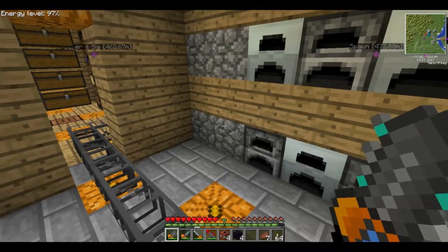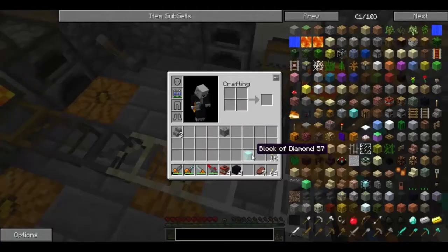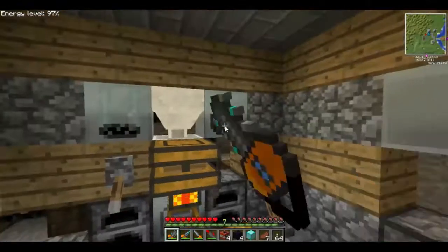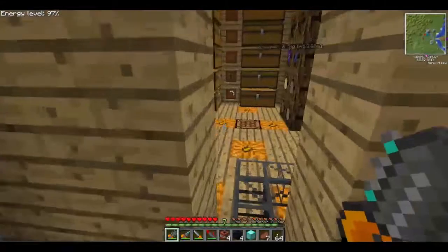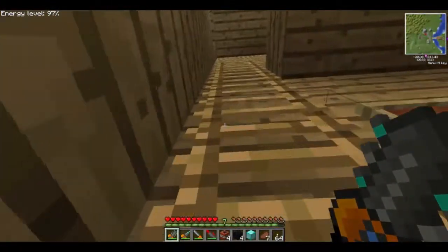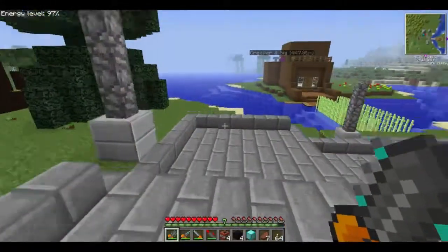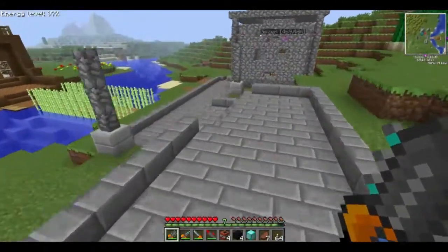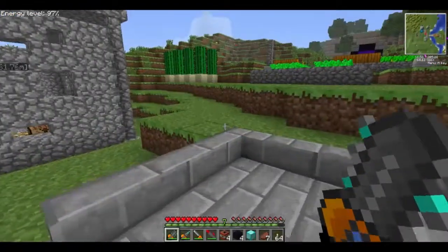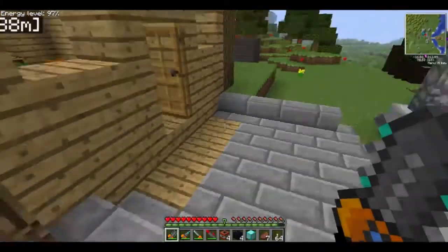Hey guys, welcome back to the Koala Crafts server. I just pulled a diamond block out of the compressor, and the reason we need a diamond block will make sense to you shortly. I'm just going to show you what I've been working on. I've started setting up pathways and lamp posts, and we're going to make some lampy goodness.